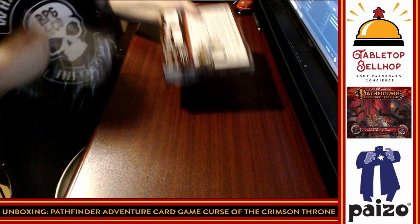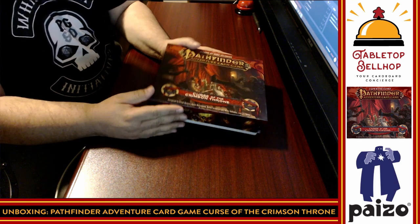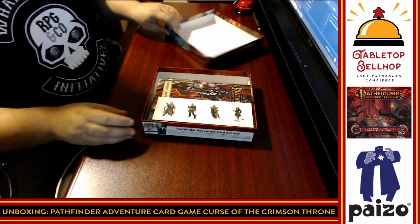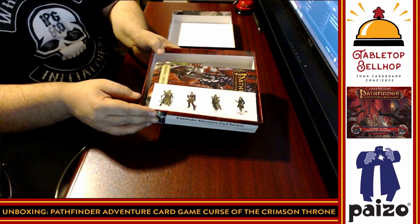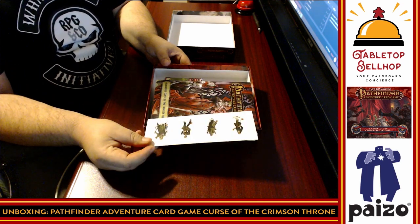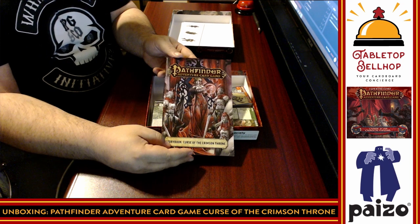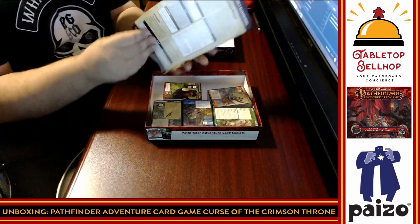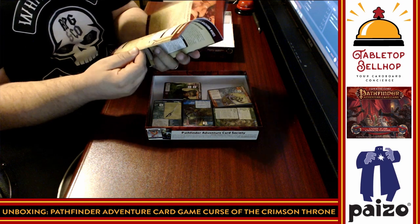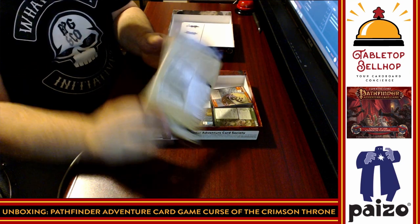This is a significantly heavy box — I should have thrown it on a scale just to give an idea of how heavy this is. It has the same problem as the Core Set. Immediately we've got standees — I wish you could feel how heavy this is. We have four new two-sided standees, same art on both sides. We have our new scenario book, based on the Curse of the Crimson Throne Adventure Path for Pathfinder. This is a hefty 48-page adventure book.